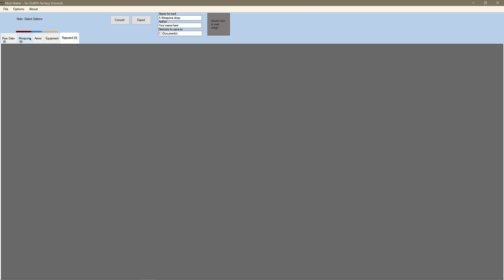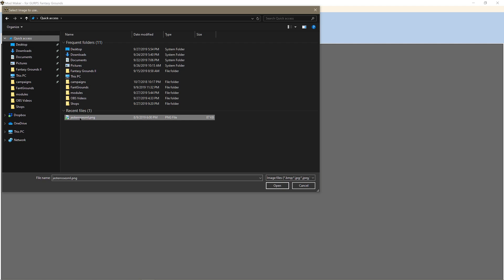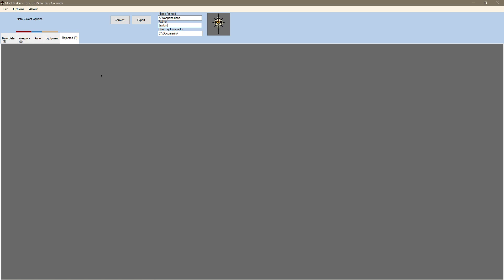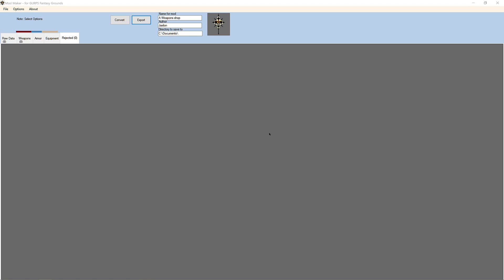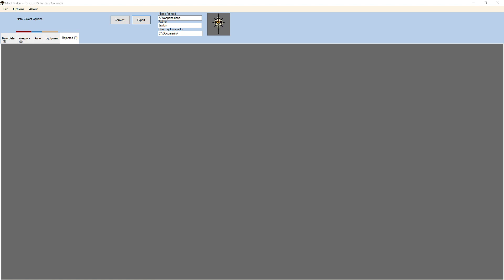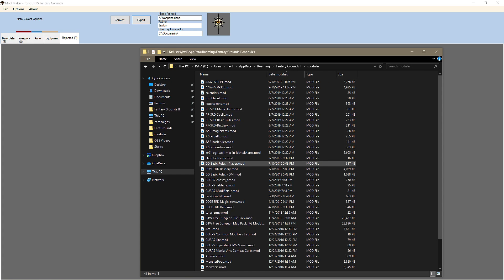For example, vehicles — this isn't going to handle vehicles, not yet anyway. So let's go over here. A weapon shop is fine. We're going to put our name in here. Jack's directory is fine. I like to put an image on my items so that when you open them in Fantasy Grounds, as you'll notice in a minute, you can use them. And that pops it up over here.